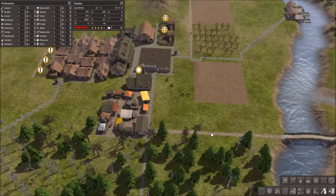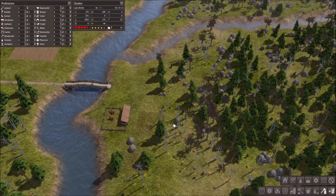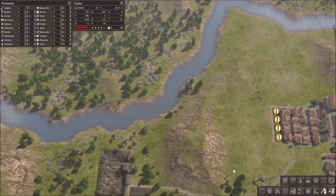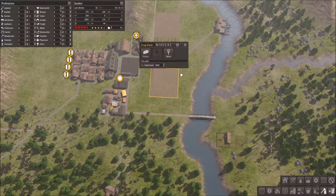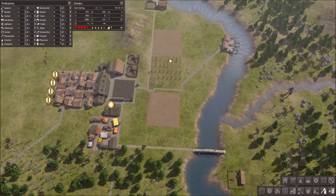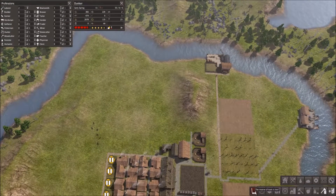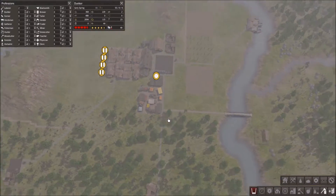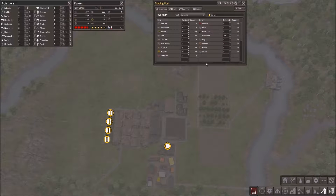Looks like they cleared this area here. The main thing we're stuck on right now is trying to get more seeds, because I only have squash and potato for that, and I only have cherry for that. Unless we do a giant field of each of these things, we can't really do much. That is not a good plan because you want to have a variety of food for your people to keep them happy and healthy.